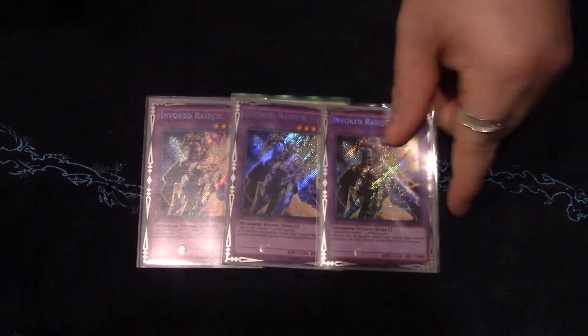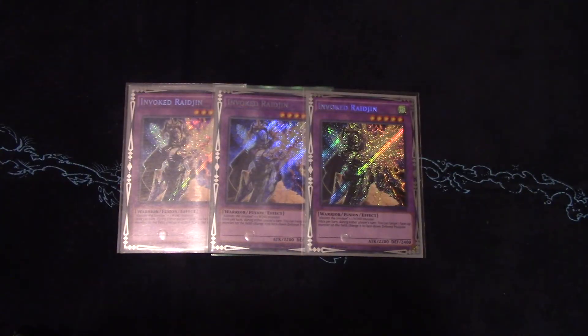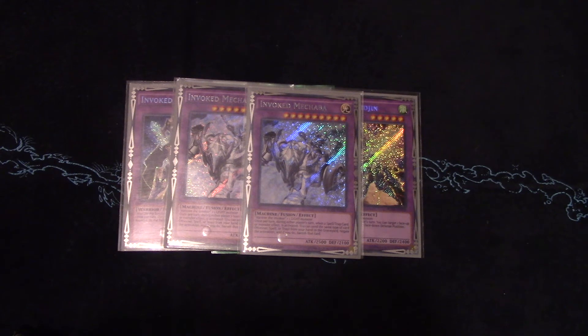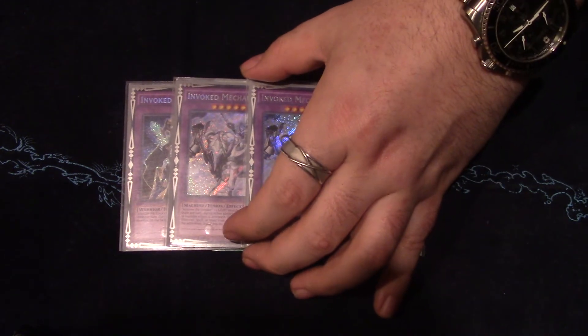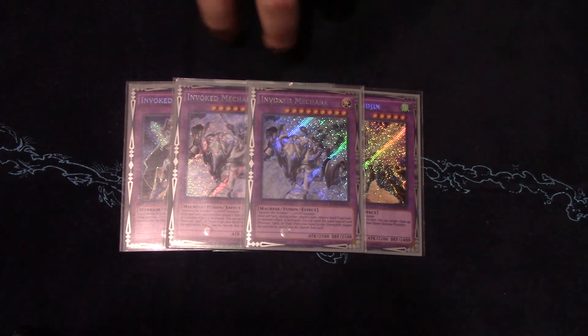That's the main deck at 40 cards. In the extra deck, I play one copy of El Shaddoll Winda — because you gotta — and three copies of Invoked Raidjin, the wind fusion and the best fusion in the deck. He's the only one you can summon when you activate the effect of Ice Bell, and he can Book of Moon during your opponent's turn, which is what makes him the best. The second best is Mechaba — he's the ultimate providence. I was playing three at first but realized you're mostly cycling through Raidjins, so two is the right number.